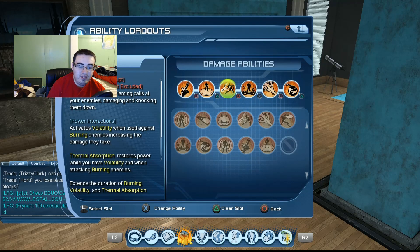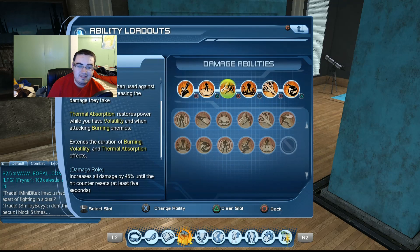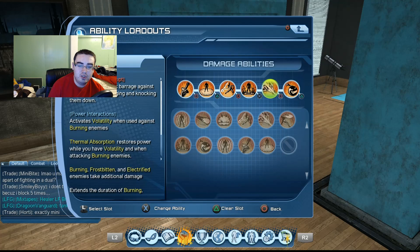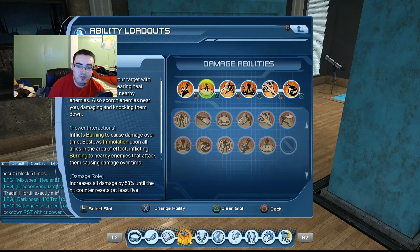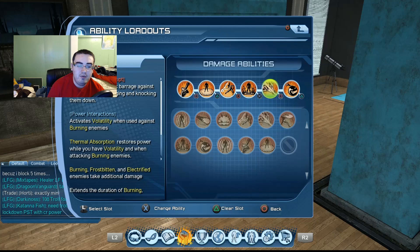Right after hitting Flame Cascade, I like to go into Wildfire to reapply the burning — but it's not really needed, since Flame Cascade already extends burning. There's no need to hit it and override the effect, though it will do a little bit of extra damage. Wildfire is there if you need burning reapplied in your rotation, like if your Inferno is down. You always want to clip Inferno and Fiery Weapon during your rotation.